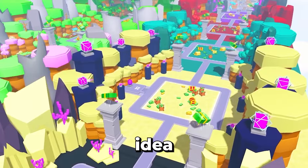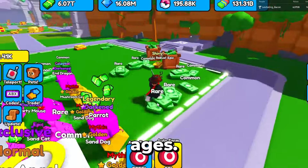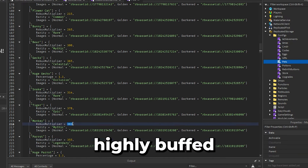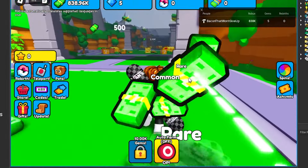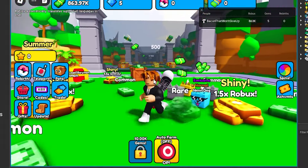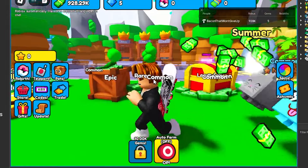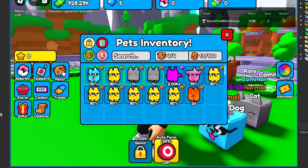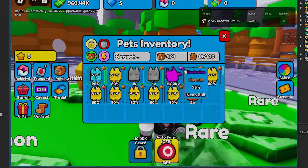My next idea is to balance the game. Progressing past the jungle areas takes ages — by the time you're there, you're already a grandpa. So I highly buffed all the pet multipliers, and also nerfed some of the area prices. The pet multipliers are actually insane — 2000 multiplier for a darkened, celestials, and dragon. Like, that's crazy.